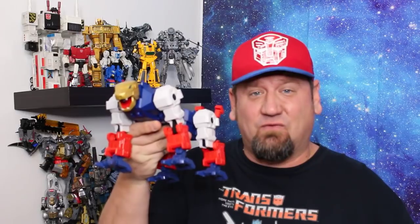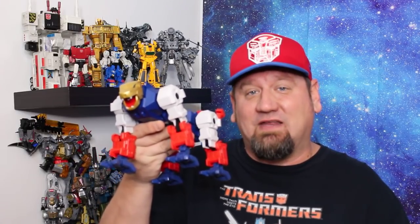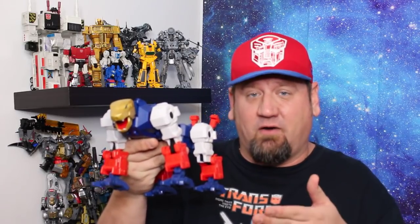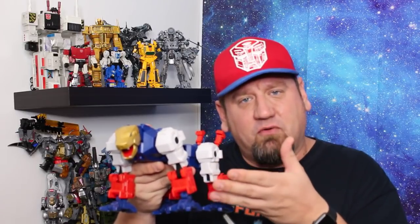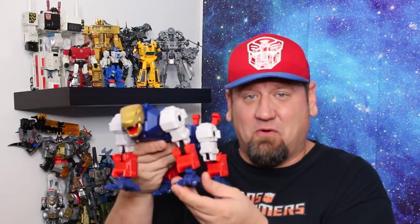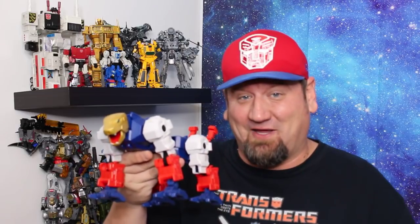The next honorable mention is Mastermind Creations Magna. When he first came in I was amazed at the weight of this figure — he's nearly as heavy as Titans Return Fortress Maximus. He's really great looking and fantastically poseable. The only reason he didn't make the list is because he's really incomplete without the Inventa part, which is the shuttle bird mode. Even so, I really like the fact that they released him separately, because once that other part comes in they'll be combined and we'll never see this mode again.